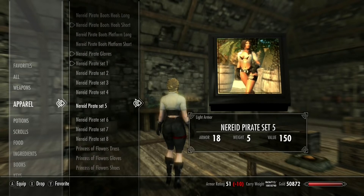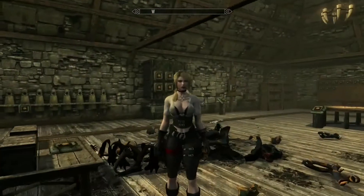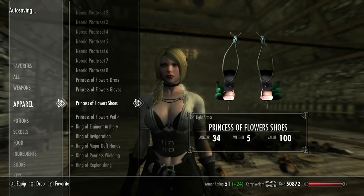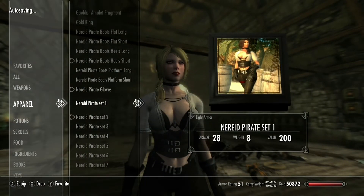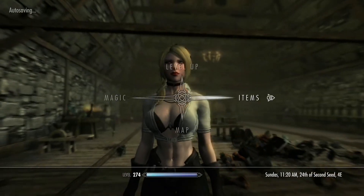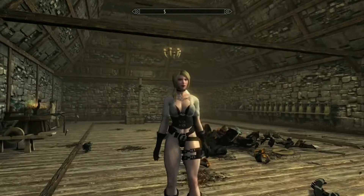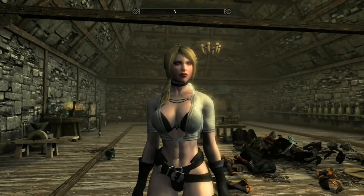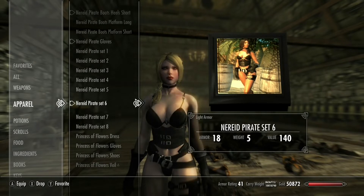It looks like as the sets go on, it gets skimpier, but it's kind of funny that the armor actually goes down with it — surprisingly it does that. Set two just changes the belt and stuff. Set three — that's like immediately no pants, which is a big change. Even more gone with the later sets. I like it without that piece, so probably set three is my pick.